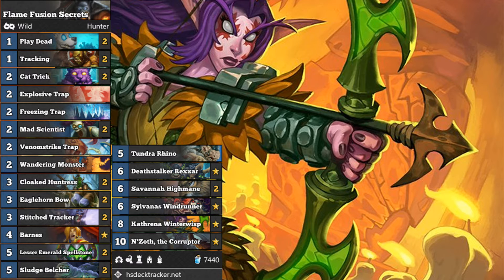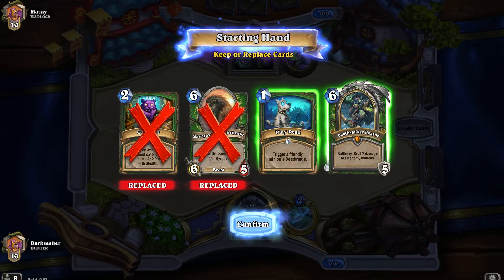A card I'd like to focus on is Barnes. Barnes stands a very high chance of bringing out a high-quality Deathrattle minion — like a Sylvanas, like a Highmane — because there aren't many other minions in this deck, i.e. early-game low-value beasts that hunters tend to play. The minions in this deck are for the most part high-value. So once you've played both Stitch Trackers, I think it's safe to play Barnes. Let's have a look at a game of this deck in action on the Wild Mode ladder.